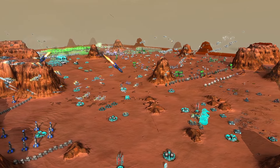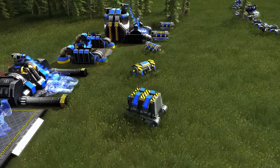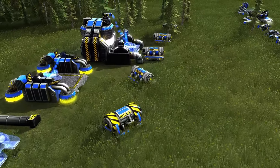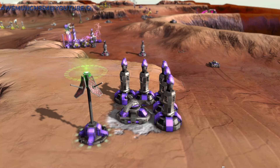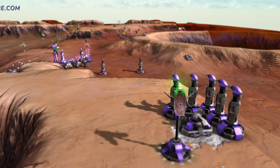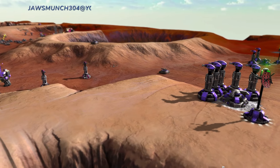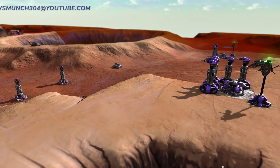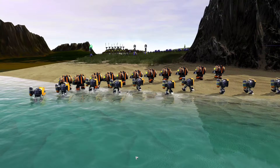Now we have some of the more arguably important units in the game: the support units. These range from builders to radar units and radar jamming. They fulfill a vital role in keeping your units safe from attacks while also providing vision so that your units can attack more accurately. Never underestimate the power of a well-placed radar unit.